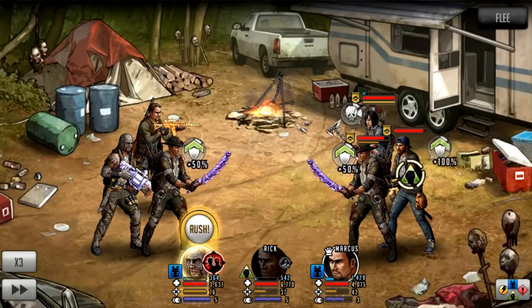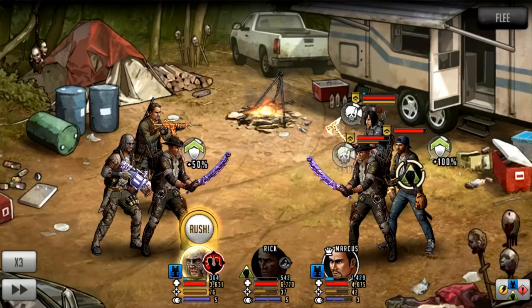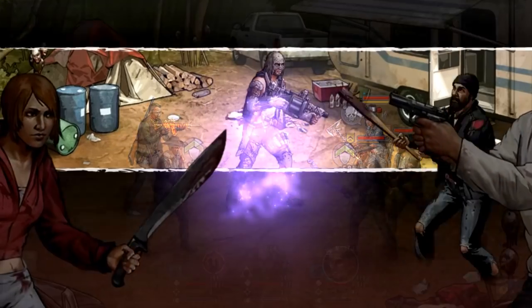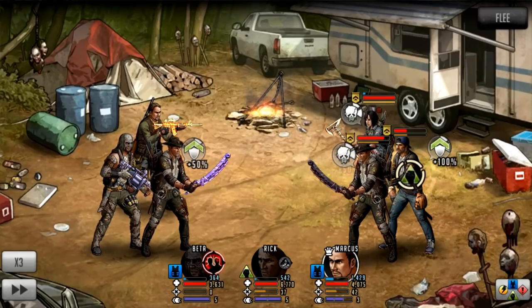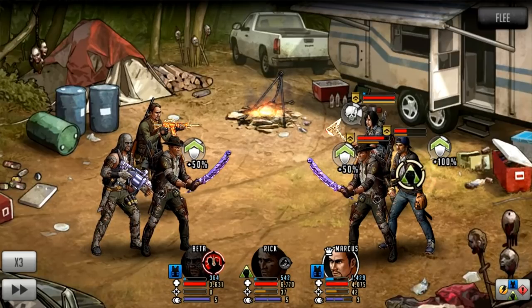You're going to see 100% defense on Javi and camouflage on the adjacent teammates as well. Basically that means I can get my rush with Beta, and Beta's got a very big rush. I haven't given Javi any sort of mods — he has got a little bit of a defensive weapon. He has got a 100% defense boost here. Normally Beta would be a triple hit on his rush, but these two characters obviously are not going to take any damage at all.